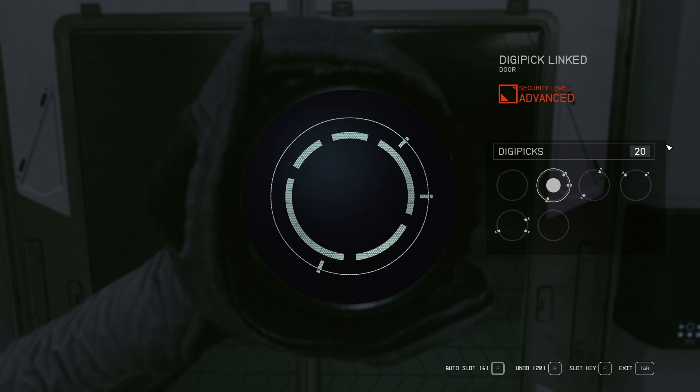In the event that I need to back up, I can hit R down here on Xbox — it's going to be different on other platforms. What I recommend is if you need to undo more than one digipick, it is best to just start all the way over. You exit out with tab, and you're going to have to use one more digipick, but it's better than undoing a whole bunch. There are times where it might call for undoing rather than starting over, but it's generally a better idea to start over.